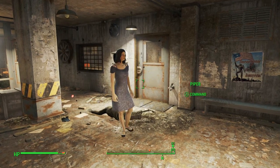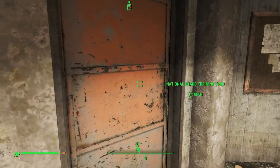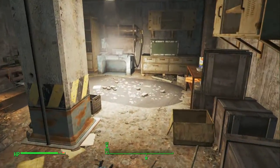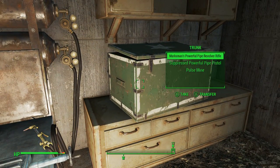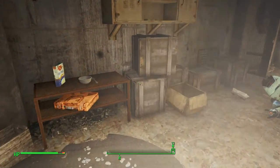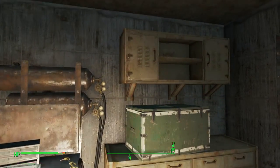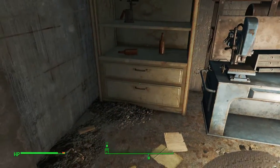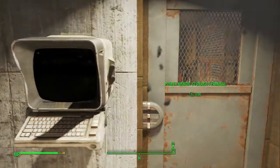Hey guys, it's Nick. We're back and this is a master lock door. I'll be showing you a couple of things in this video. We've got this here, and back here we've got this crate which contains a lot of ammo, a powerful pipe revolver, a suppressed pipe revolver, a cryogenic grenade. This was a novice lockpick — pretty easy — and it contained a hardened sniper rifle, plus some bottle caps, about seven.